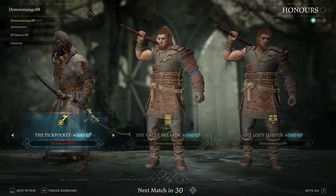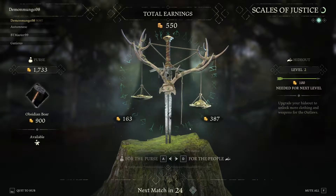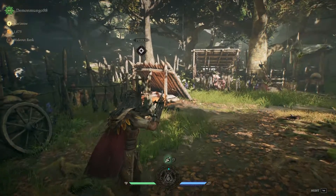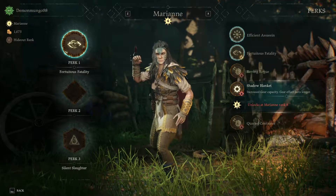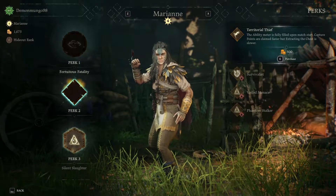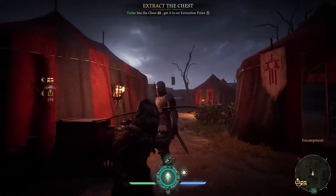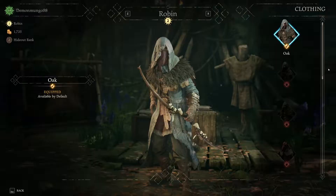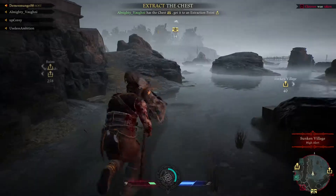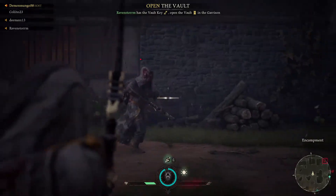After each game of Hood, you're presented with scales where you can divide the coins you earn during that match, deciding how much will go to your purse — allowing you to purchase cosmetic and perk upgrades — and how much will go to the people, which is essentially upgrading your hideout and unlocking new perks. Each character has three different perk slots with three to six different perks that can go in each slot, unlocked by levelling up the character. Some later perks can provide an advantage in-game and allow for different play styles. You do a heist to earn coins, allocate them to your purse or hideout, then use them to upgrade your characters.